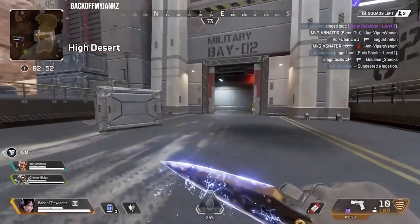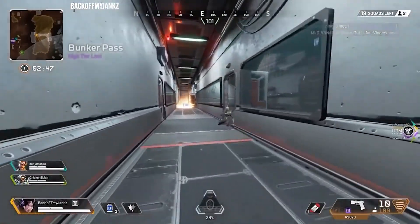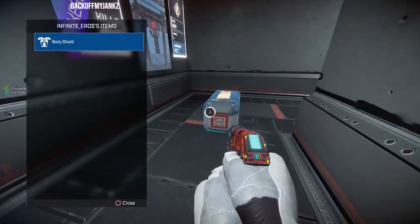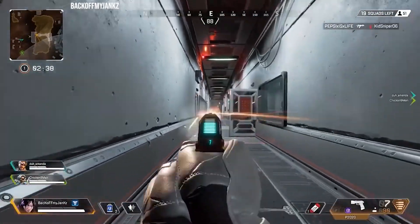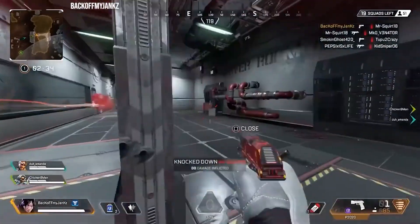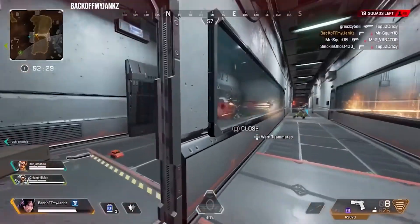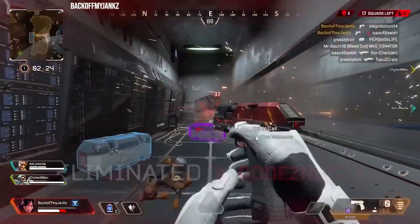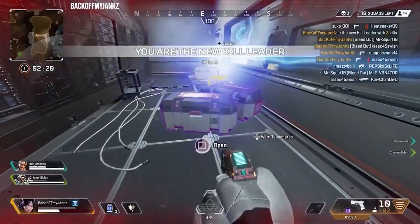Next up is the P2020 in Apex Legends. Now, before you dislike the video, if you have the hop-up for this gun, it's a monster — I know that. However, if you drop into the map and get the P2020 as your starting gun, it's one of the worst feelings ever. Standard handgun, pretty big magazine, but extremely low damage — requires you to hit pretty much every single shot in the mag to drop somebody. Battle Royale games are about getting guns that get the job done quickly, and this is the exact opposite of that. But there's one gun in Apex Legends that has it beat in terms of uselessness.